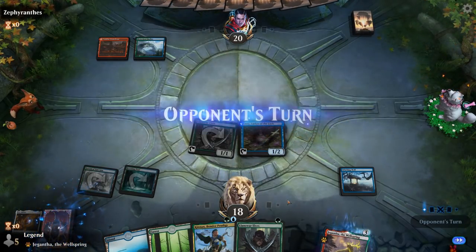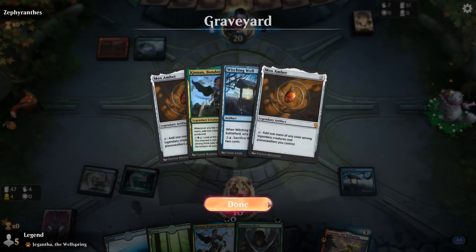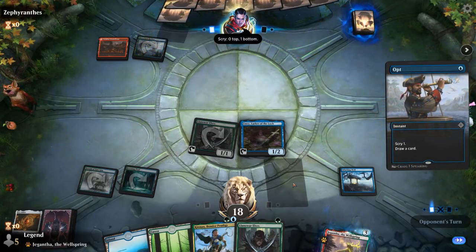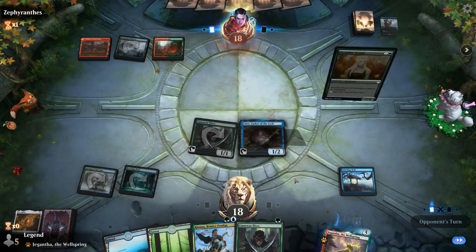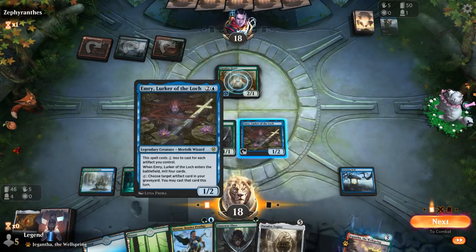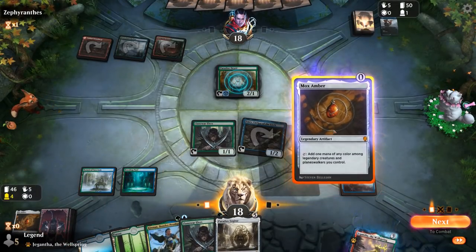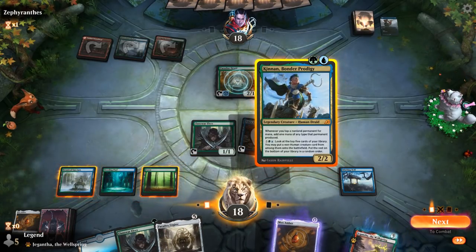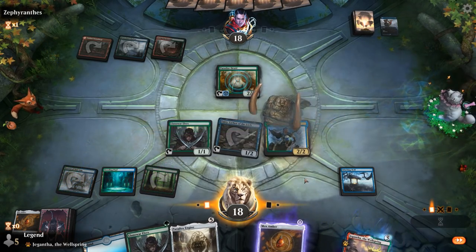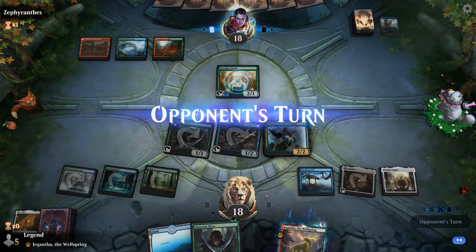Alternatively I could have kept Outcome on top and played Kinnon instead of Emry here. But milling the Mox Amber for free is pretty nice — there's even a second copy. So I just need to find Paradox Engine and we're good. There it is! I don't think I'll be able to win this turn. Get back Mox Amber. If I play Kinnon, I'll have enough mana for Engine but not enough to then untap it. But this does set up the win next turn.